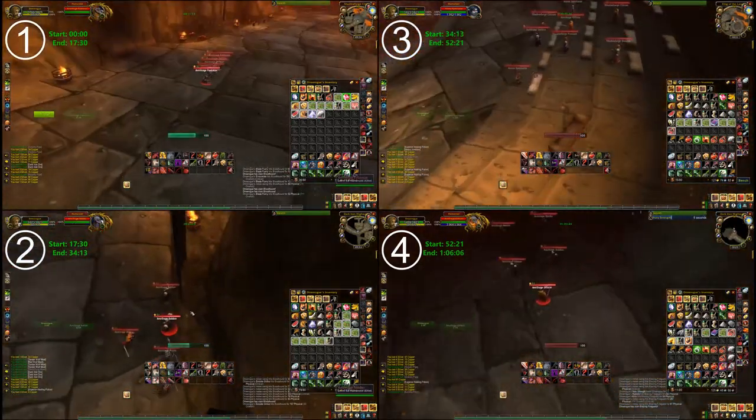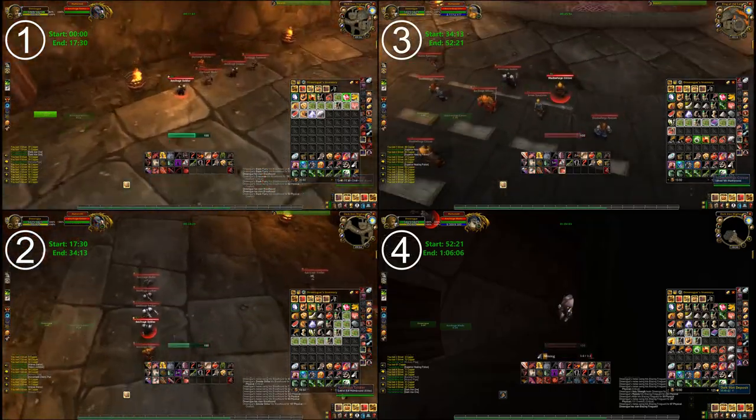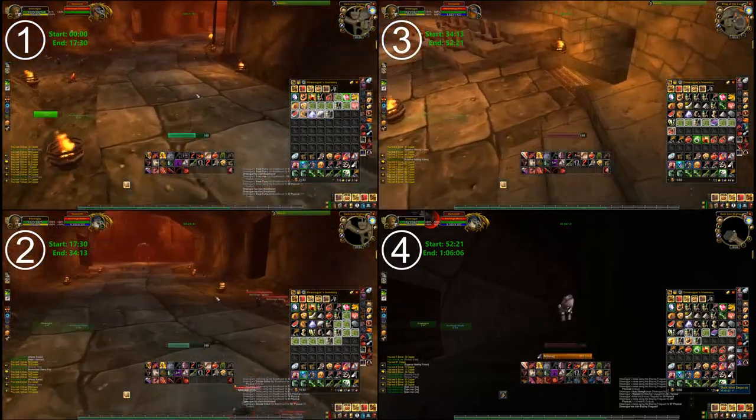Checking the nodes near Bailgar is our final step, so it's up to you whether you want to kill all of the fire elementals. That's the beauty of this guide — you can go as fast or as slow as you want.